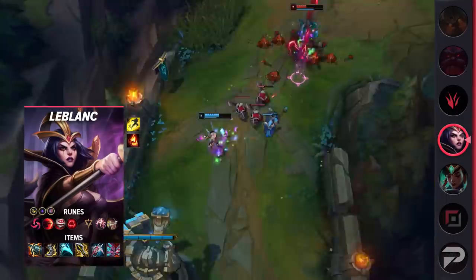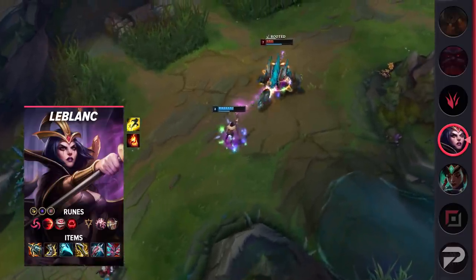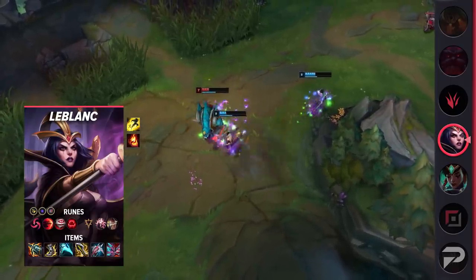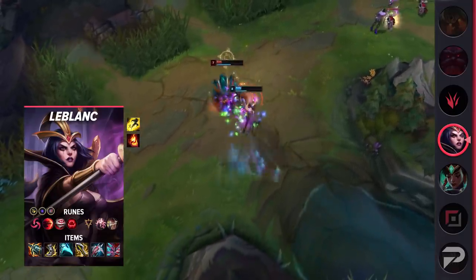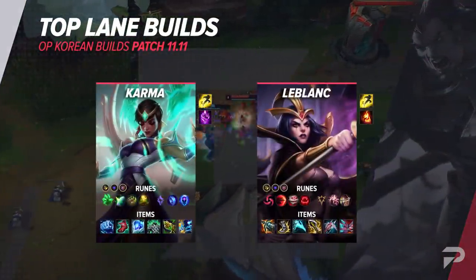For items, build Kraken Slayer, Berserker's Greaves, Essence Reaver, Infinity Edge, Lord Dominik's Regards, and either Navori Quickblades or Bloodthirster. Overall, it's a very straightforward crit build that incorporates very little attack speed, and that's where Hail of Blades and your runes come in. That'll be wrapping up our top lane build section, so make sure you go ahead and take a look at the screen for the recap.